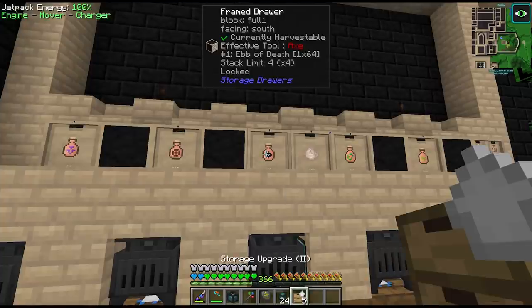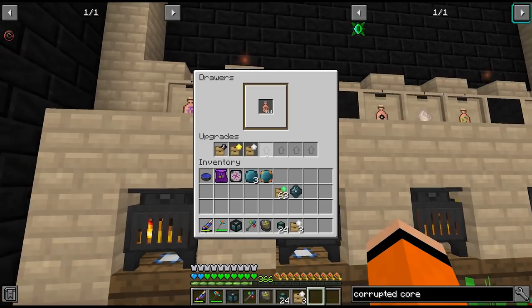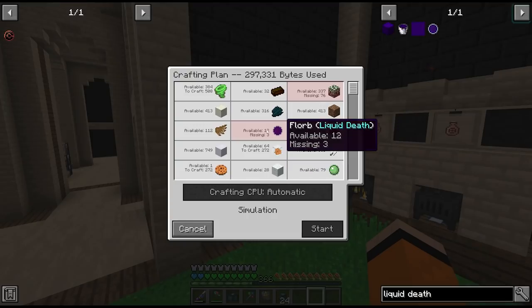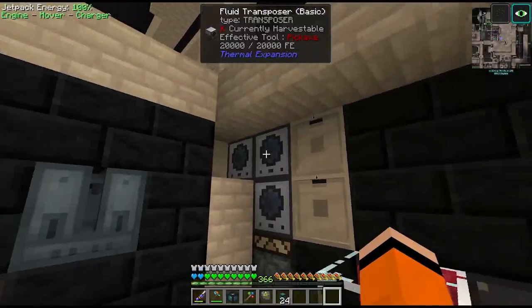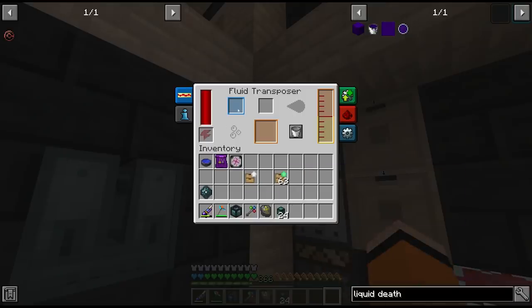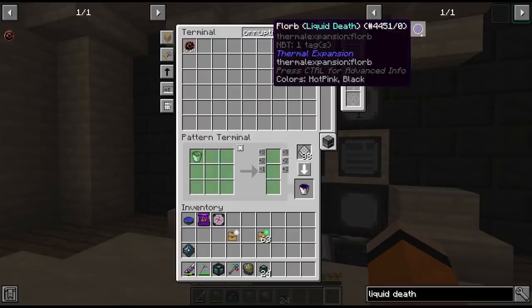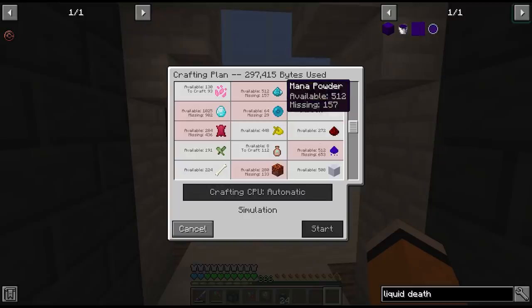Next bottleneck is the ebb of death - let's increase the drawer limit for this one. Also liquid witchcraft, and essence of Italia - this is the one we want. One of the other ones is florbs of liquid death, which we do already have set up, but we're going to modify it slightly. We've got this set up to automatically import the buckets of liquid death, but on the recipe for this instead of the output being a liquid death bucket - since they all go into the fluid transposer anyway - we're just going to set the output as the florbs of liquid death so that the AE system knows how to craft these.